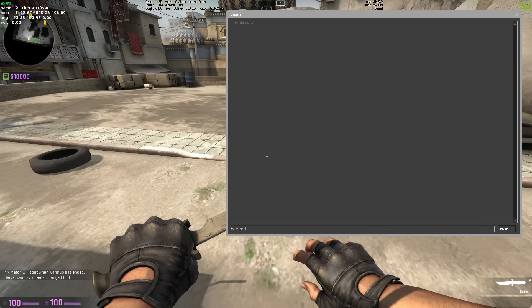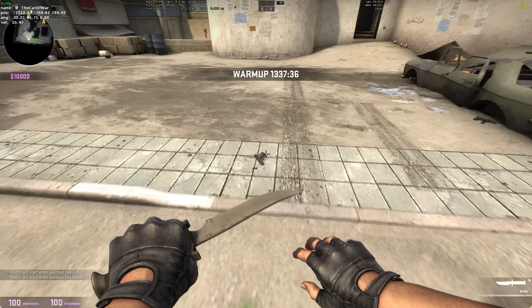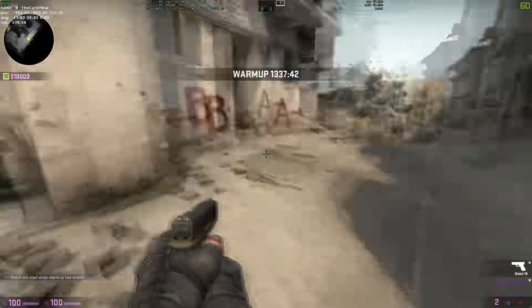In a server with cheats on, you can use ent_create weapon_[weapon name] to create that weapon's entity where the crosshair is. But doing so, for some reason, creates a glitched gun that always makes a deagle sound when fired, has no recoil, and is often really broken.